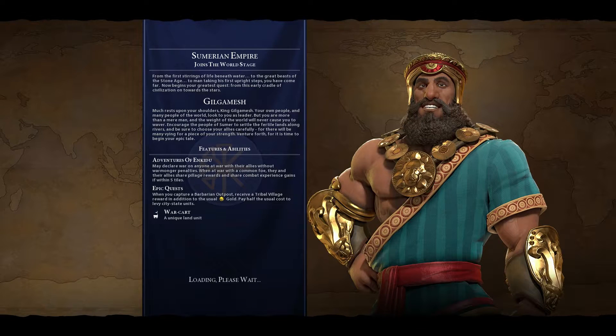Let's go with Gilgamesh — it's just a tutorial, eh? The intro narration begins: from the first stirrings of life beneath water to the great beasts of the Stone Age, to man taking his first upright steps, you have come far. Now begins your greatest quest. A war cart is our unique land unit. Much rests upon your shoulders, King Gilgamesh. Your own people and many people of the world look to you as a leader. Checking out the features and abilities, Gilgamesh seems to be the one to choose if you want to go to war, though I haven't seen any of the other leaders yet. It's beginning — so good. Let's begin, guys!